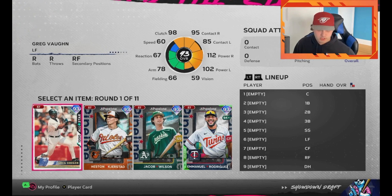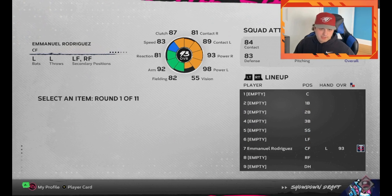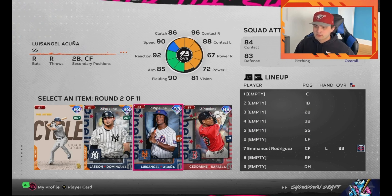For the draft, you're going to be looking for speed first, then swing, then switch hitters. Here we're looking at 83 speed versus 75 speed — we know Greg Vaughn doesn't have good speed, so we're going to take Emmanuel Rodriguez. Next up we have an interesting choice: 83 speed who's a switch hitter, 90 speed, or 80 speed. I'm going to take 90 speed just to emphasize that you want the speed badly. Here I'm going to go for a guy with a good swing.